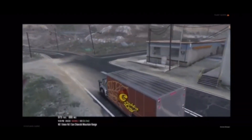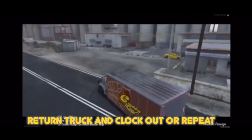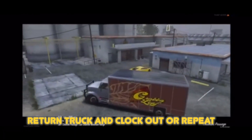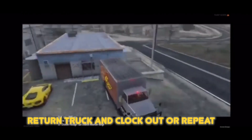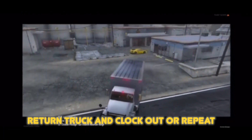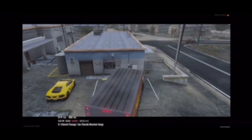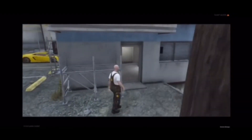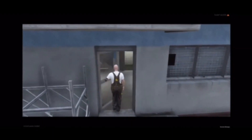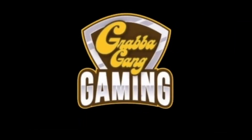Now this is one of the most important steps: when you're done with the job, bring the truck all the way back to the Grab-a factory where you first clocked in. Bring it right to this blue marker, click E, and put the truck back in the garage. Once you've got the truck in the garage, go back to where you changed your clothes and change back into your regular clothes.